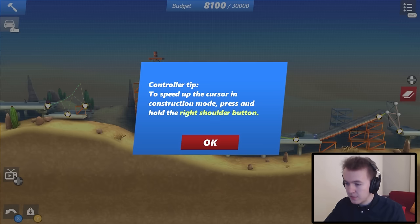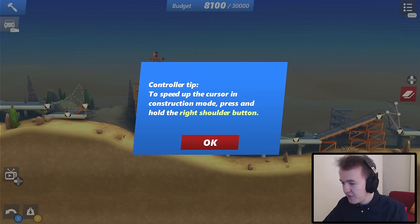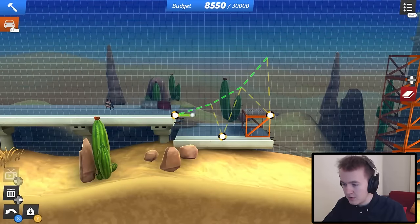Controller tip: to speed up the cursor in construction mode, press and hold the right shoulder button. I'm not using a controller — there's not even one plugged into my computer. It might go weird if it thinks I'm using a gamepad, but I'm not. Anyway, let's make a bridge over here. This shouldn't be too hard.